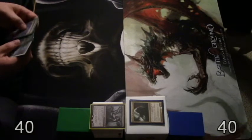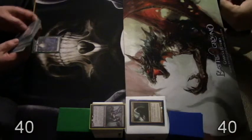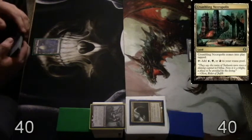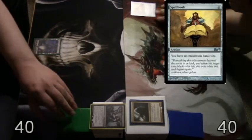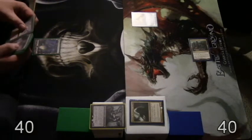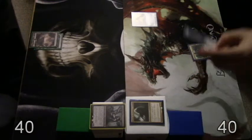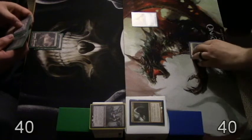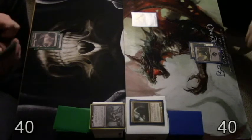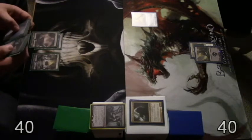I'll keep. Yeah, I will as well. You're up. Swamp, pass turn. The Crumbling Necropolis is tapped. Spellbook, go. I'm like, how are you playing a card, you cheater? Pass turn. On the two spot? Nothing, you can go. I missed two land drops. You can go.